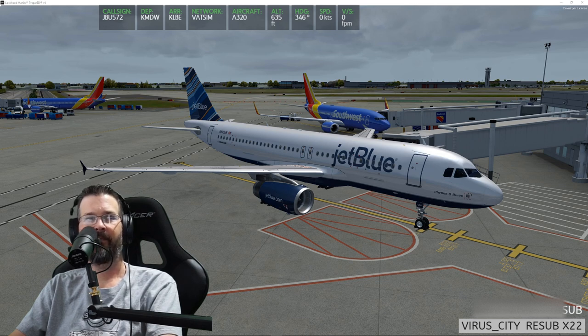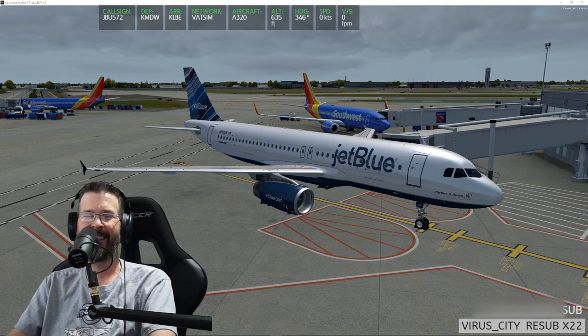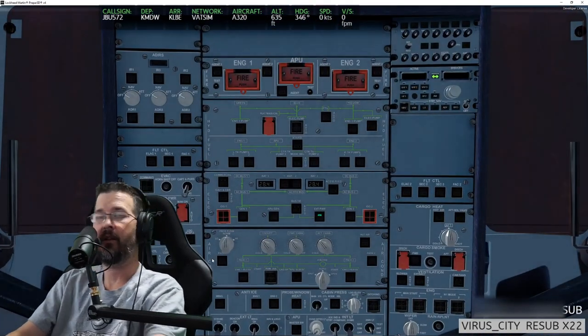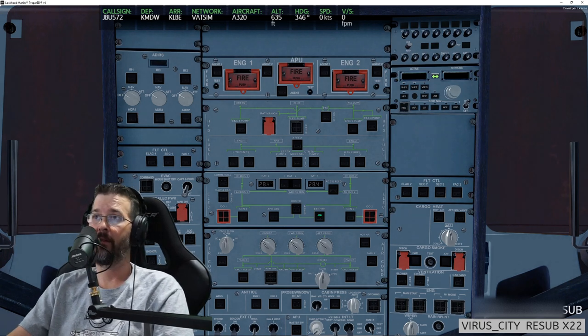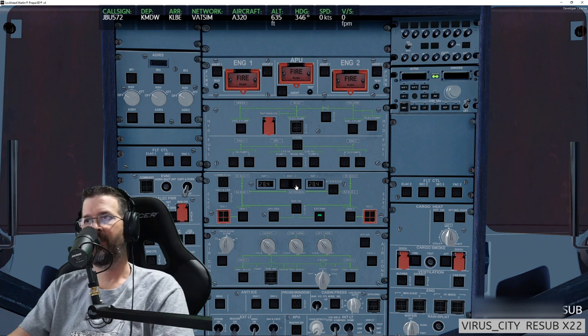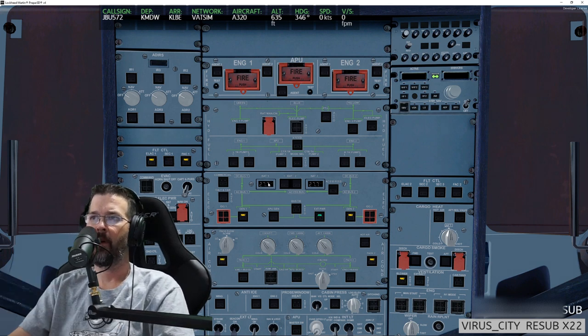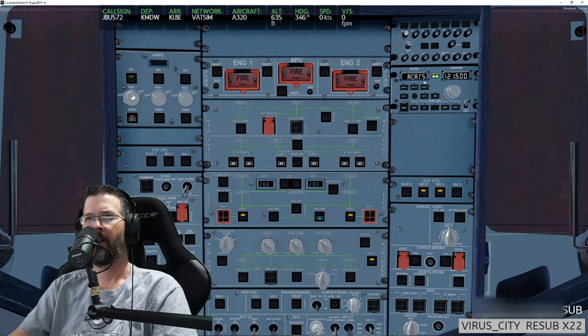Let's get in here and try to follow my checklist to some degree. I know I've been live for a little while and haven't even turned the batteries on — thank you for the chit-chat. Is there any particular order for turning on the batteries, or doesn't it matter? I'm going to hit battery two, and I saw someone on stream with this plane wait a few seconds before turning on the next battery. I'm also going to turn up the sounds and go to external power, and start the IRS alignment.